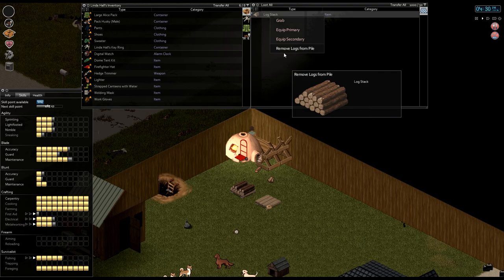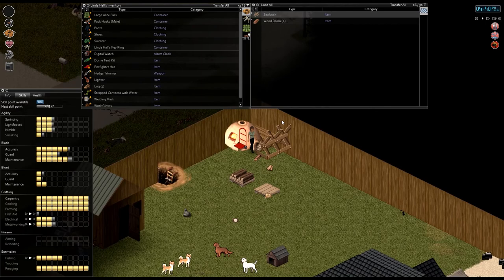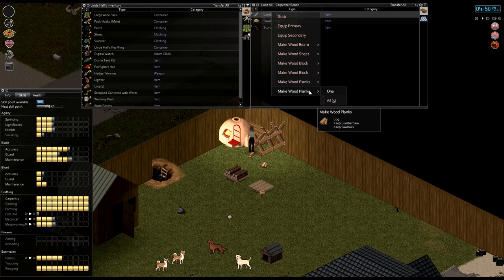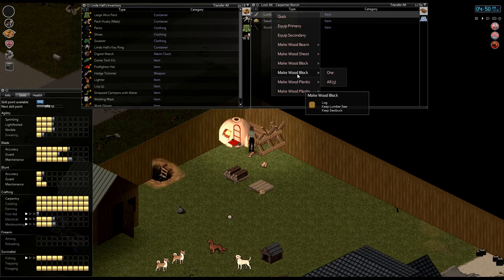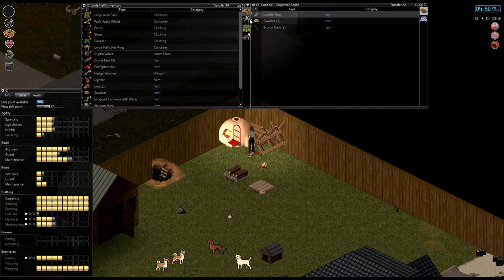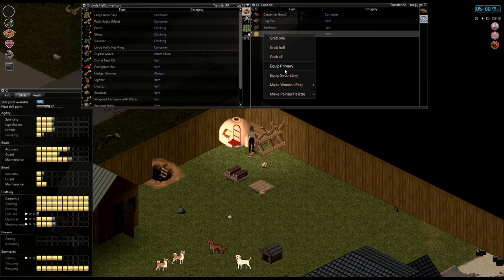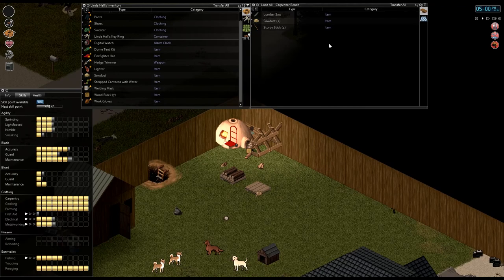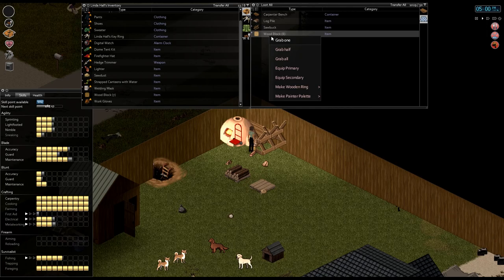So what we have to do here is make some wood blocks. Let's grab a couple logs, remove the logs from the stack, and face this way — lumber saw. We're gonna make wood blocks, making sure we're using the saw buck as well as the lumber saw. Keep lumber saw and keep saw buck. There we go — wood blocks! Actually, I think you get an additional plank by sawing logs into planks here, so let's do that. The wood plank, lumber saw, saw buck — boom. Should give us quite a few wood blocks. Yeah, eight of them — great. Let's make these all into wooden rings because we're gonna make a lot of those.